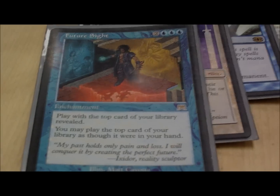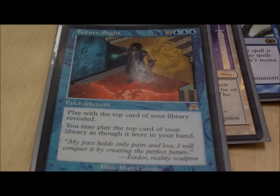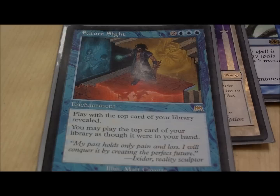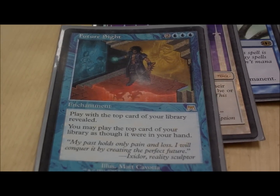Future Sight is a really, really good card. It allows you to play with the top card of your library as if it's in your hand. It works with Djinn of Wishes, it works with anything — you can play lands from the top. It's just a great card.